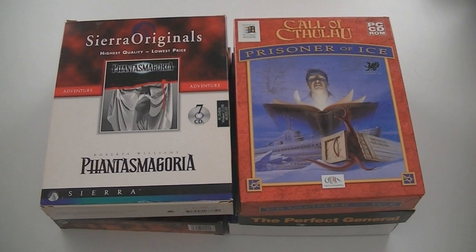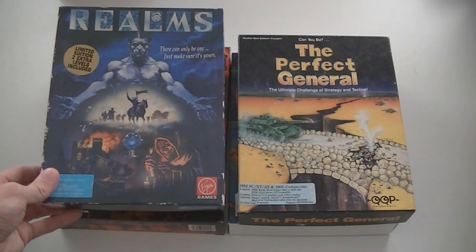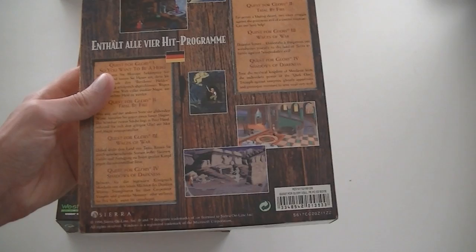First up: Phantasmagoria classics version, Call of Cthulhu Prisoner of Ice, Realms Limited Edition with two extra levels — this is not Realms of Arcadia I think, because it doesn't look the same. The Perfect General, Lands of Lore Part 3, and Quest for Glory Anthology, which has parts 1, 2, 3, and 4, so not part 5.